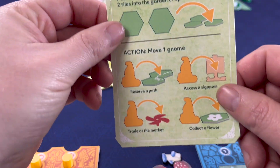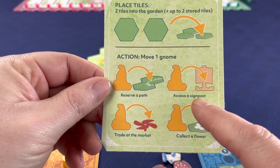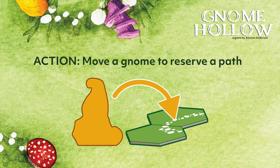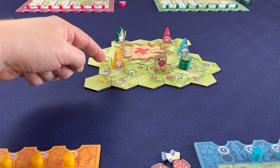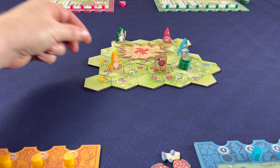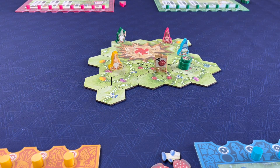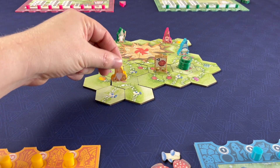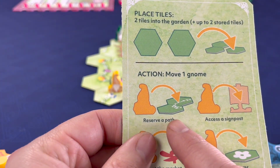Let's look at these four actions. I can move a gnome to reserve a path, access a signpost, trade at the market, or collect a flower. The first action is 'reserve a path.' Yellow gnome has finished a ring and needs to get out, so he starts building a new pathway. On his turn he places his two tiles and moves to a new path. That's the first action: reserving a path.